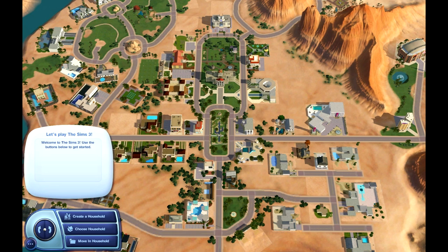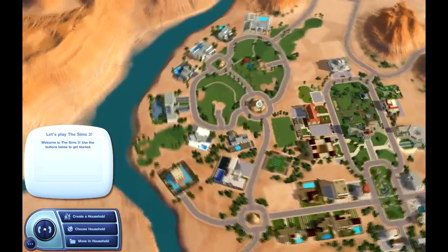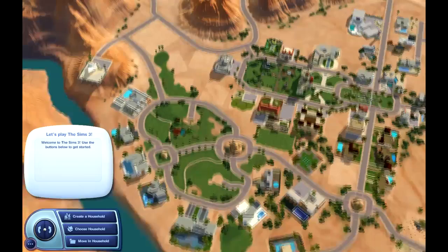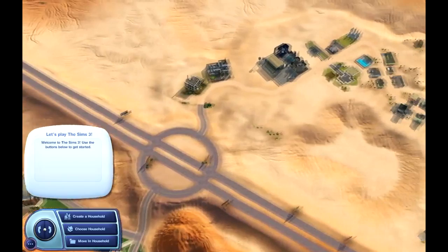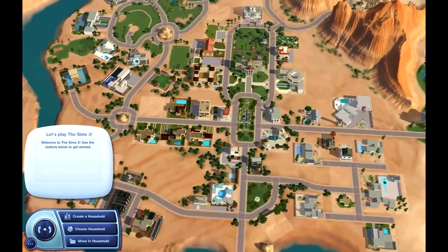Hey guys and welcome to Let's Play The Sims 3, part 1. So here we are in Lucky Palms, which is the newest and latest edition in the neighborhoods from The Sims 3 store. This is what it looks like for those of you who do not have it. I really do recommend this town — it's really pretty. But that is not what we are going to be looking at today.